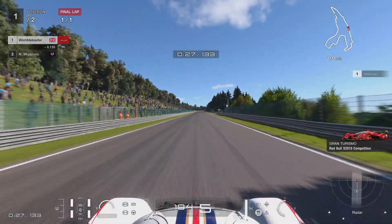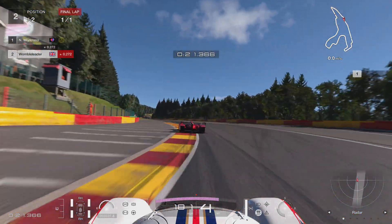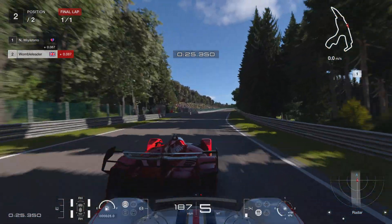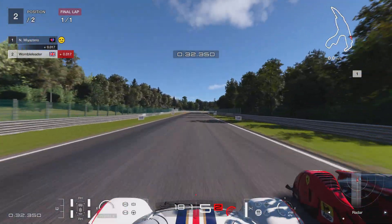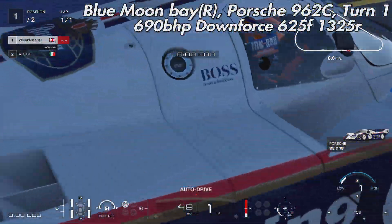I came to the conclusion that this test was maybe just a little bit flawed. First, we were running minimum downforce on the car, so maybe dirty air doesn't have the same effect. Second, because it's uphill going through Eau Rouge, were we actually missing the dirty air? Was it going above the car? So I decided I would try and find a better example.